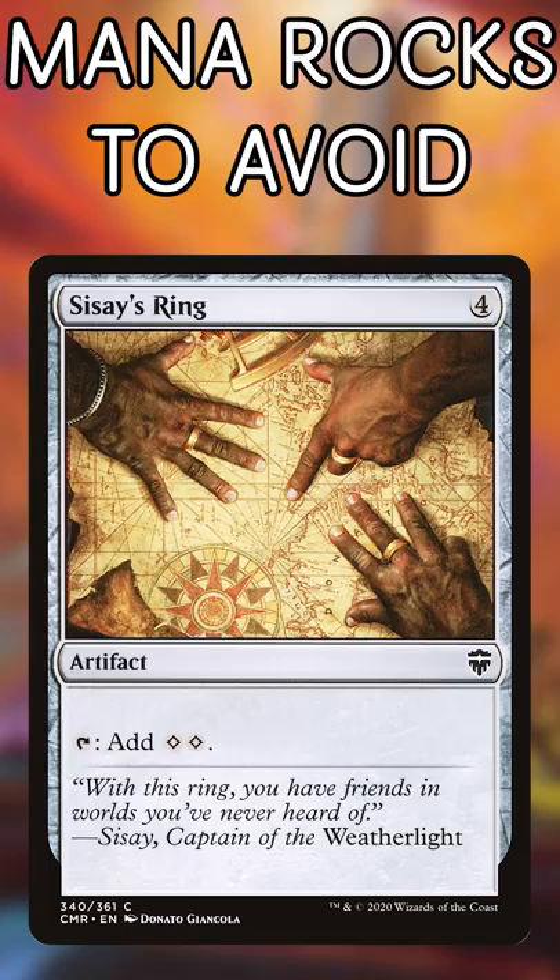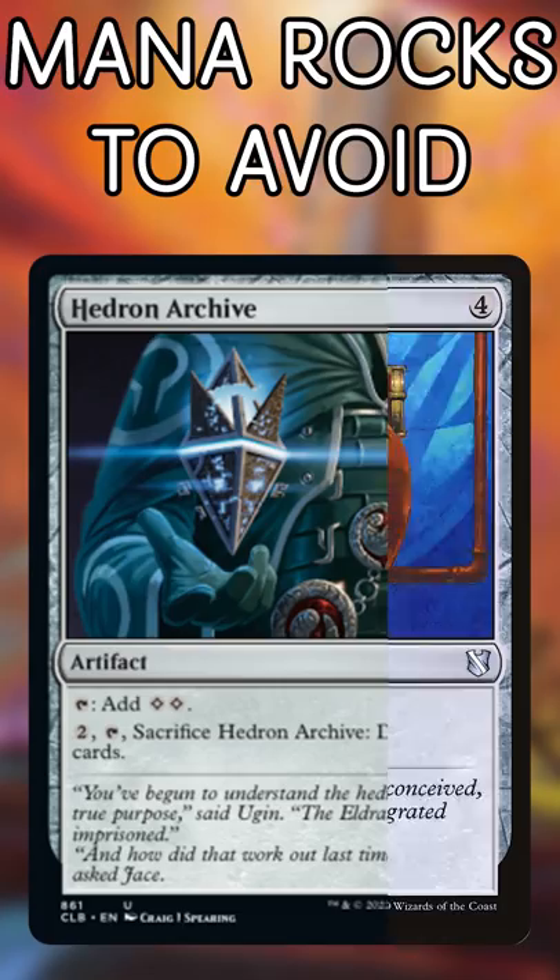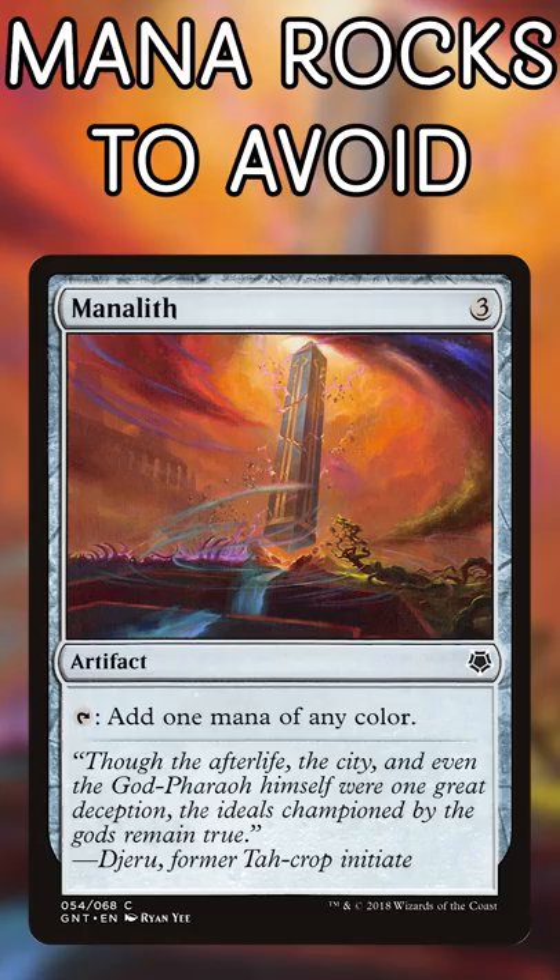Sissé's Ring and Urgolem's Eye. These are probably the best mana rocks on this list, but they're so low on the food chain when compared to similar cards like Thran Dynamo, Hedron Archive, and even Stonespeaker's Crystal.